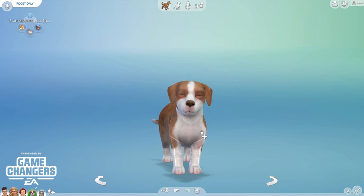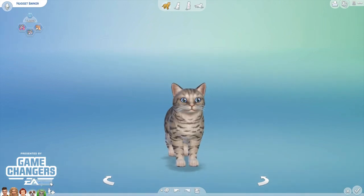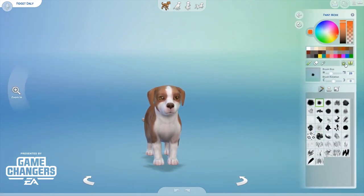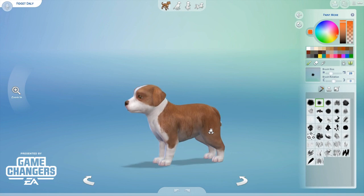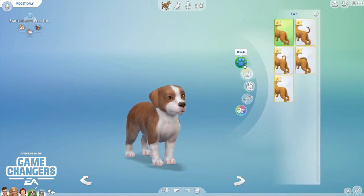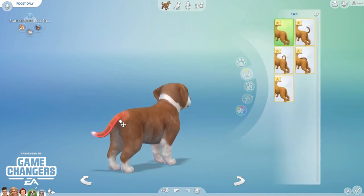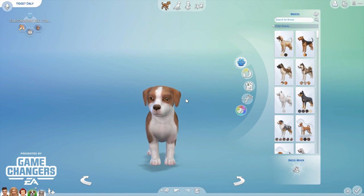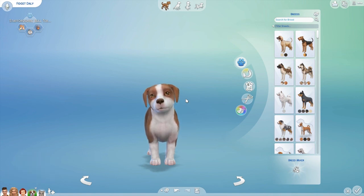I'm going to end this video here on Create-a-Pet. I don't want to spend too much time on the paint mode because it's definitely something I'll have to get used to in my own time and hopefully figure it out better. But it's so awesome that we have the paint mode and furs and things like that. Thank you so much for watching — the next video will cover all of the build and buy mode in this game, which is going to be awesome. See you in my next video, bye guys!